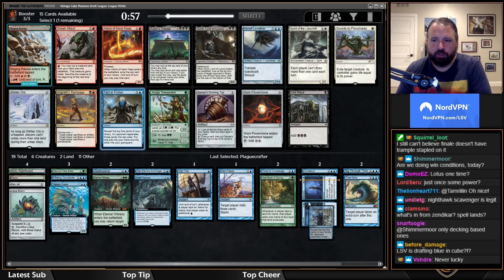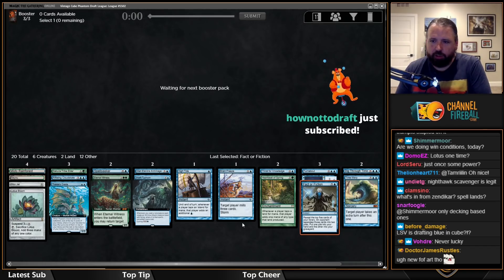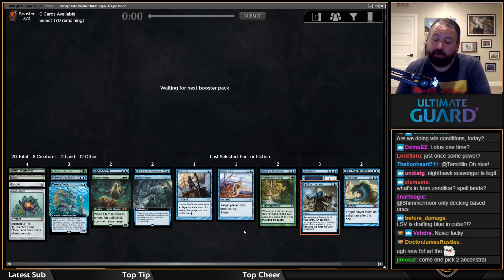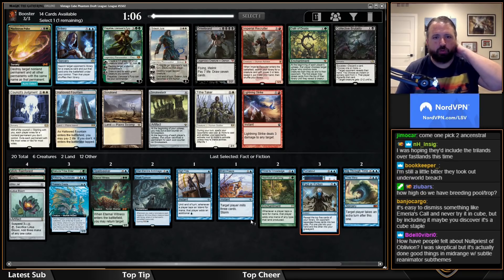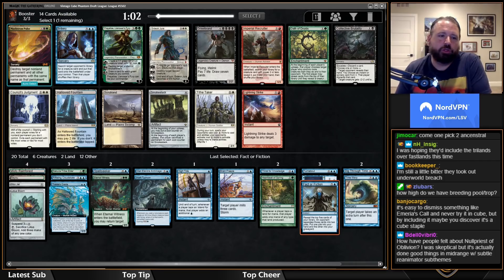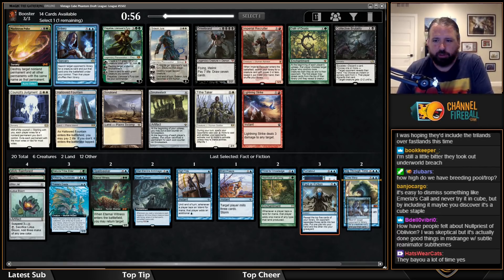The card I really want that I haven't seen yet is Frantic Search — Frantic Search and Time Spiral are the two cards I want the most. I'm probably going to take Bribery because sometimes you just go: suspend Bloom or Bribery, turn two or three Elder, Mox into Bribery — and that's just game.